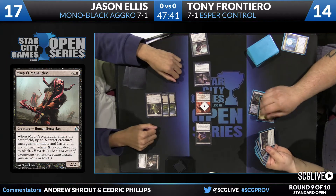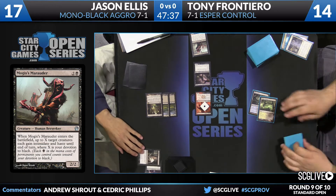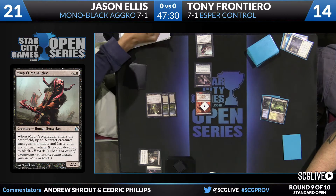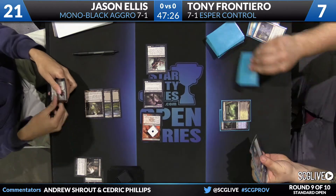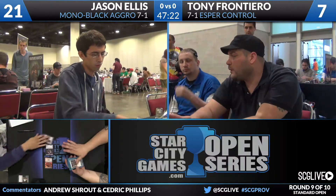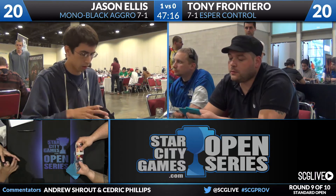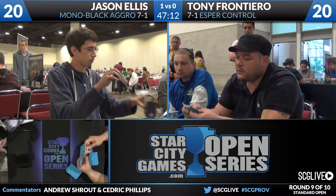Here come the attackers — it's going to be an attack for nine. The Last Breath is going to allow Frontier to interact with Ellis; he'll take care of the Tormented Hero. Ellis will get a little life, which really doesn't matter. What's important is Frontier is going down from 14 to 7, so he's facing lethal on the very next turn. That Last Breath doesn't even change the clock — it was a two-turn clock, still a two-turn clock. No third land, and not much more of that game to be played. Jason Ellis is going to win game number one over Tony Frontiero.